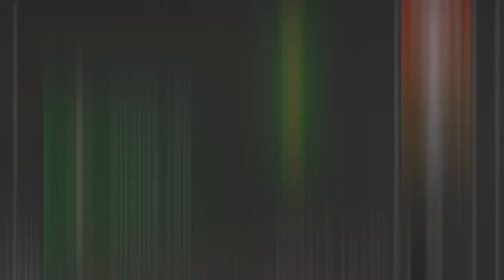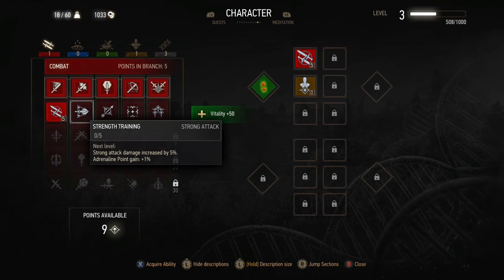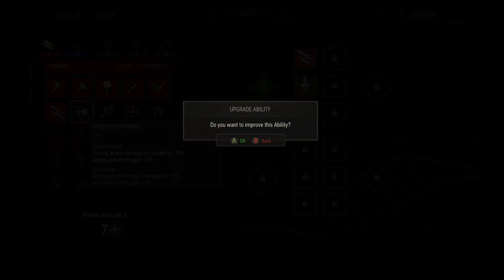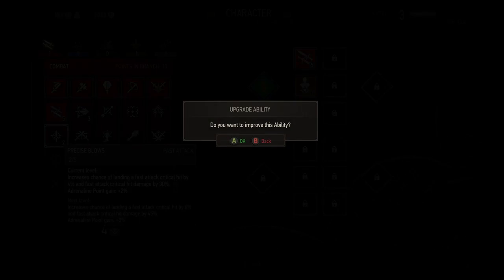You should have around nine available ability points at this stage. You want to put three into Strength Training, which will unlock the second row in the combat tree so you can put five points into the Fast Attack ability. You can't use it yet — you need to reach level four to unlock the next ability slot — but you can go ahead and get the points set up for it.